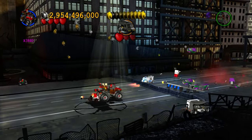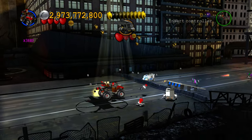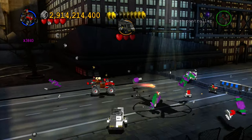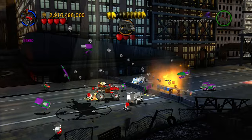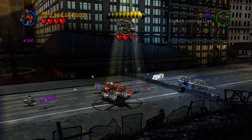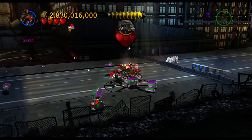Now occasionally, Two-Face will send some suicide bombers your way, but with invincibility and character studs enabled, this will only provide additional studs at zero cost. He also has the tendency to either crash into you or straight up get in your way, but just reposition yourself towards the ramp and wait for him to pass. The important thing is just to keep him on all four wheels so you don't end this level sooner than it has to.